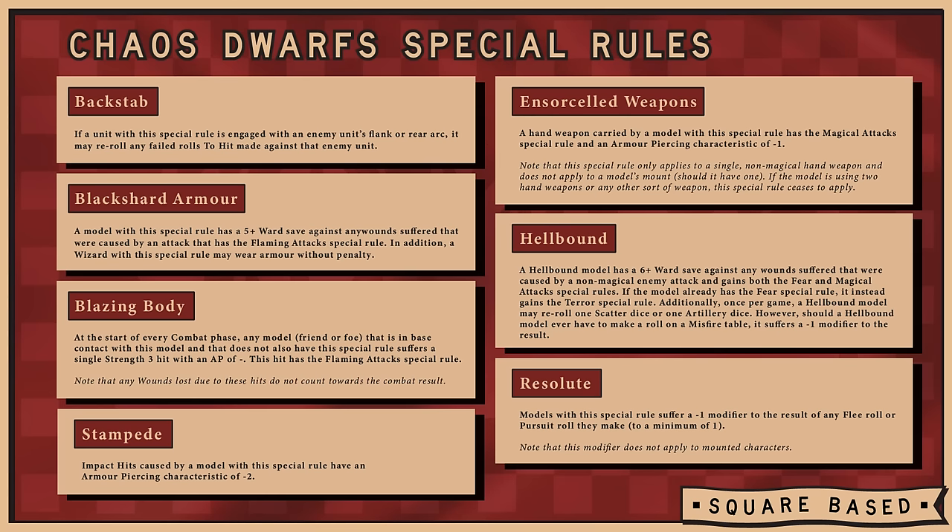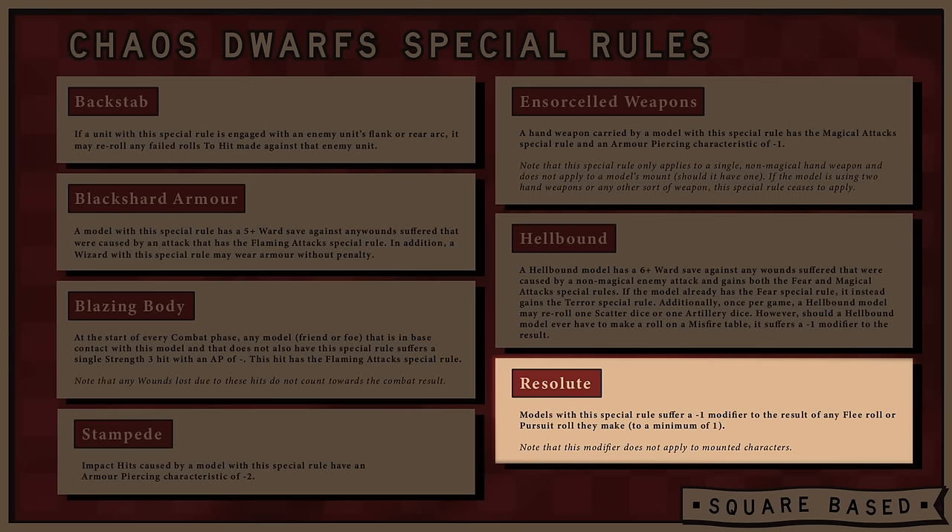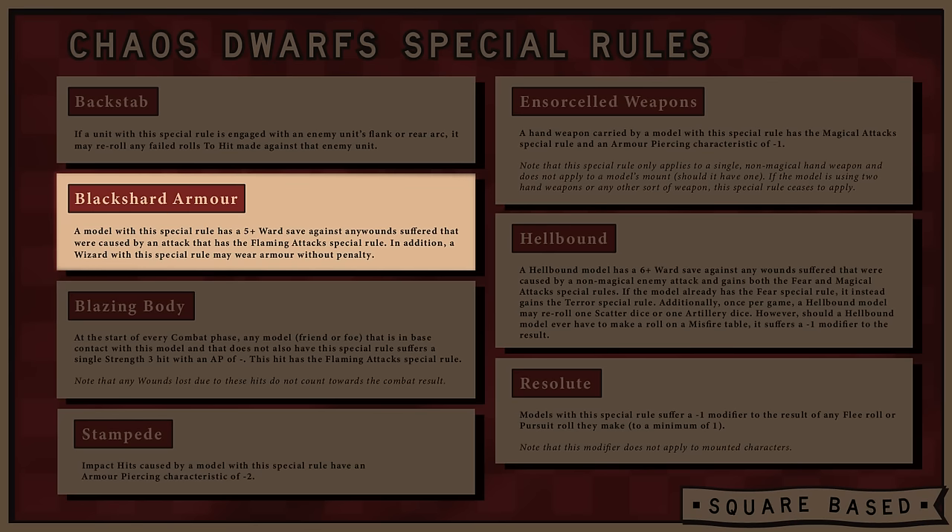Let's look at the special rules for the Chaos Dwarfs. The rules most affecting the Dwarven units in this army are Black Shard Armor, Insorceled Weapons, and Resolute. Black Shard Armor gives the model wearing it a 5-up ward save against attacks with the Flaming Attack special rule. In addition, wizards equipped with Black Shard Armor can also wear armor — while not quite as good as Chaos Armor, considering most of our casters will be on the front line and potentially even heavily in combat, the fact that we can wear armor is awesome.